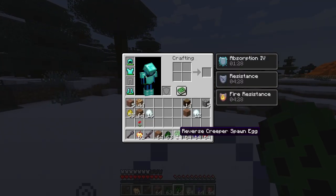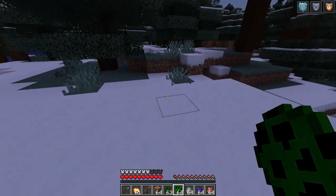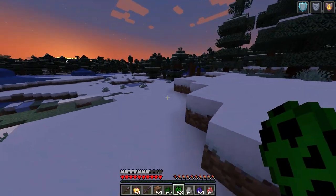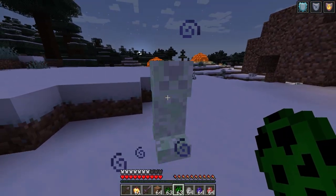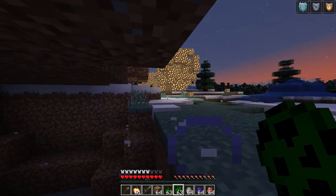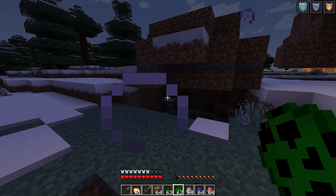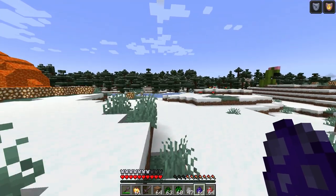Next up we've got the reverse creeper. I love its spawn egg — it is just flipped upside down. And its face is also upside down. Let's see what you do. So he flips the ground upside down. The illusion creeper — I can't even think of what this one would do, to be honest.